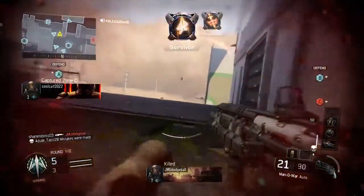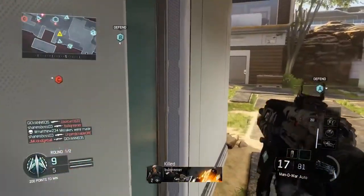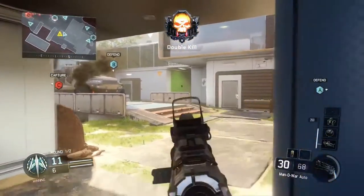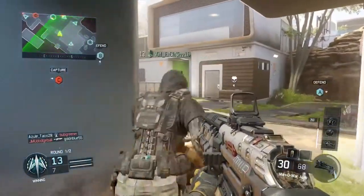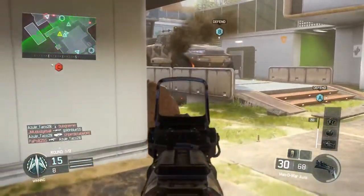What I want to talk about in this video is the GI Unit, or Guard Unit, killstreak in this game. This killstreak is currently the highest available right now because the Mothership can't be unlocked until level 40 and the level cap is level 28. It's worth about 1575 score, I believe.